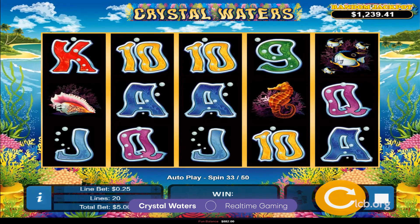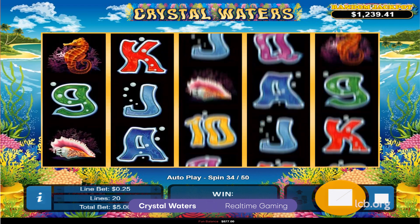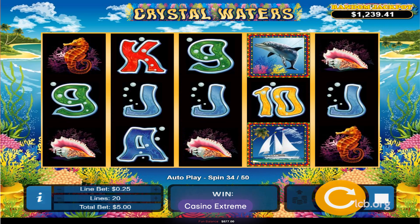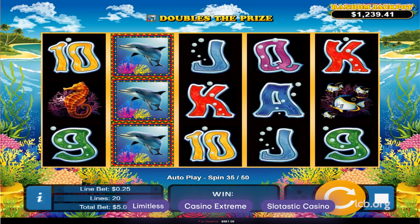When wild is part of the winning combo, prizes are doubled, while two or more scatters award up to 15 free games. Equipped with 20 pay lines, the game accommodates a jaw-dropping maximum win of 50,000 times per bet line. Casino X-Straight, Limitless, and Slottastic Casinos offer this game for real money play.